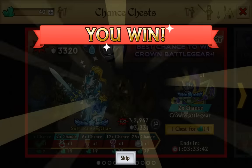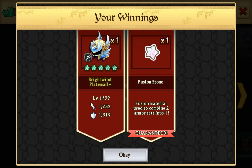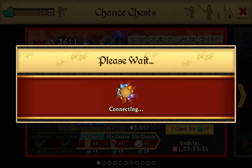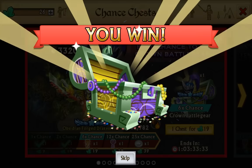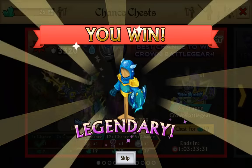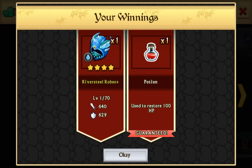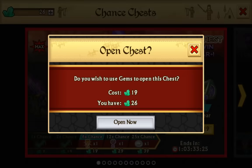Bright Wind — I can work with that. And we also have a chance for Crown Battlegear, which is a plus. At least it's not completely useless because it's my chest opening alt, as I already stated. Hopefully we can get the Shadowforged Crown Battlegear.